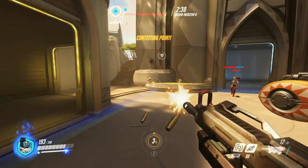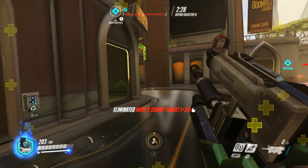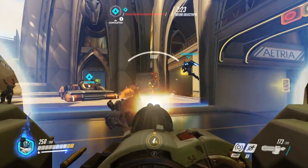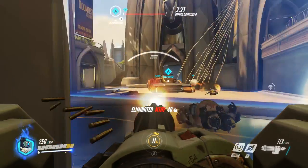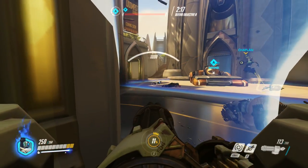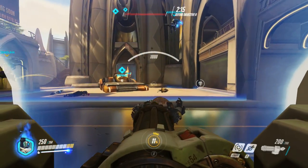This is Bastion's ultimate — he transforms into a tank. It greatly increases his health and armor and does crazy damage, so he just goes around blowing people up. It's best at close range.